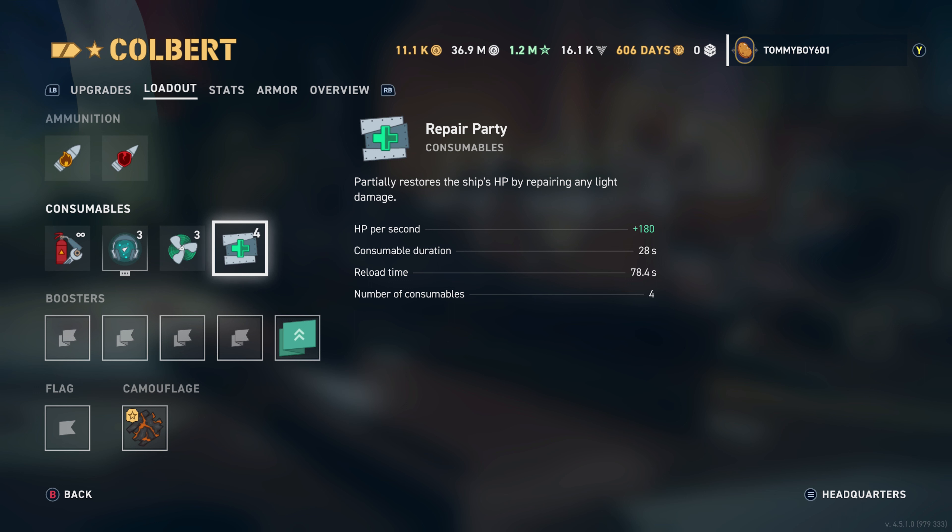With all that said, let's dive into the stats. HP of the vessel is 36,100 — the lowest of any legendary tier cruiser. Armor thickness is between 10 and 80 millimeters, but we're going to dig into that armor view because it's very important for you to see. This thing is coated in 32 millimeters of armor.